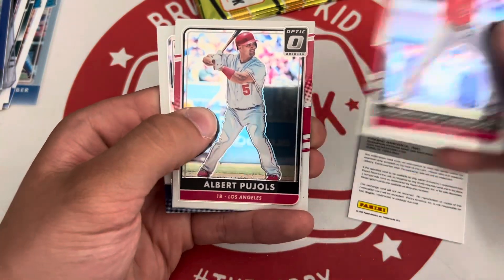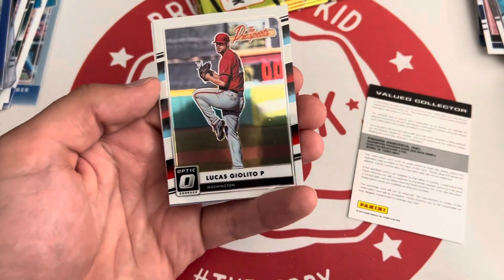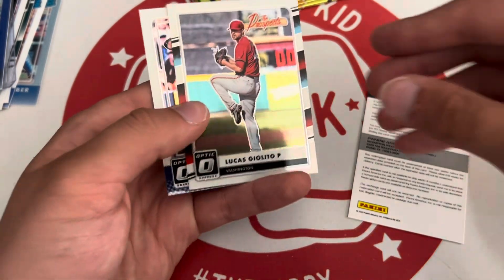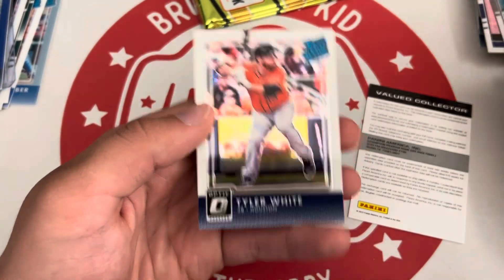Andrelton Simmons, Albert Pujols. Hey — Prospects: Giolito, that's pretty cool. Giolito's gone but I still like him. And a Tyler White rated rookie.